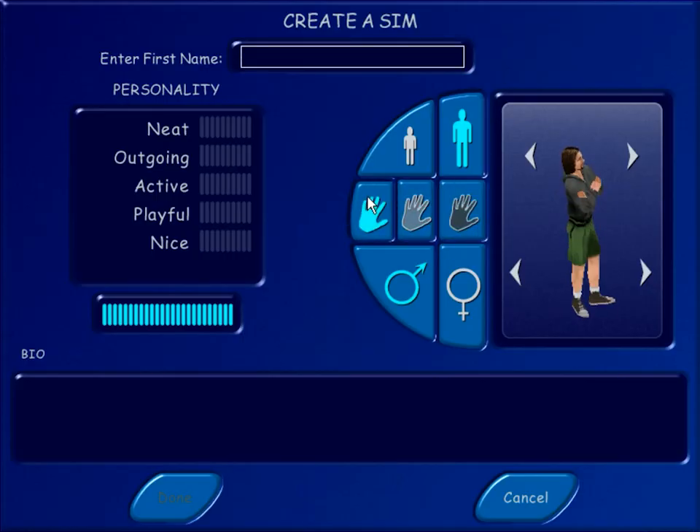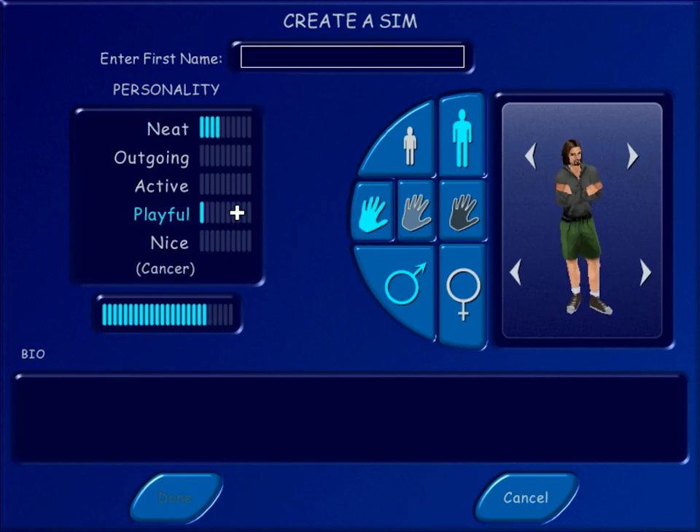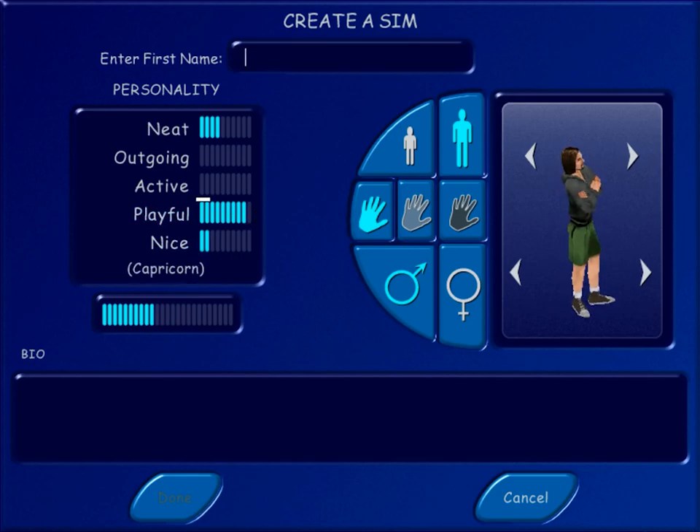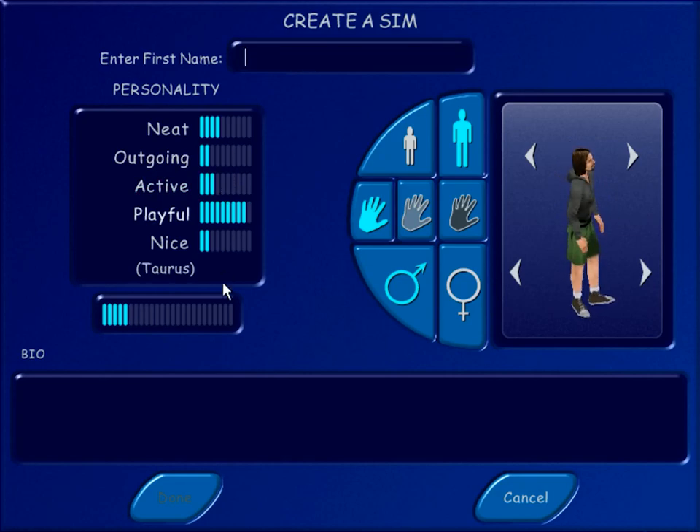Now you've got to apply your Sim personality points — you've only got so much. Put it in nice. Yeah, I'm really nice. What's neat? Like neat and tidy? Maybe like a quarter. You're really playful mostly — a little nice, a little... but neither of these make sense. It's telling you you're a Capricorn. You're a fucking Virgo.